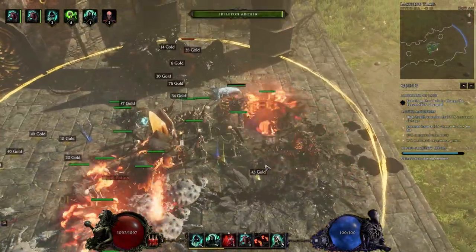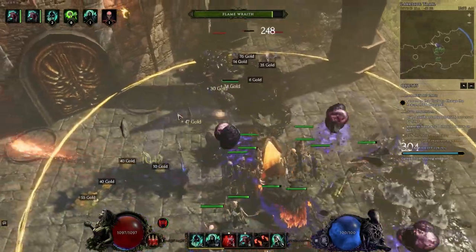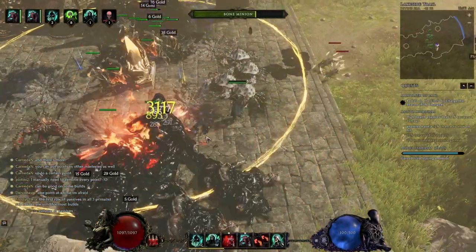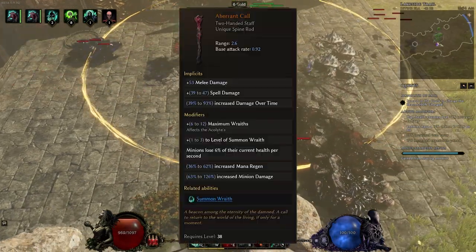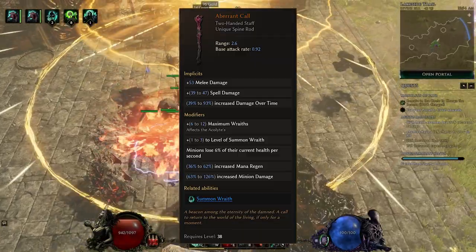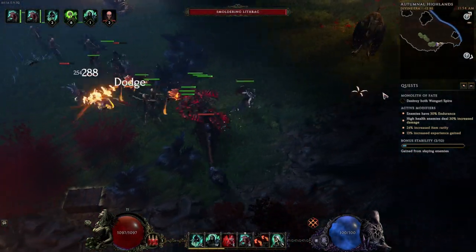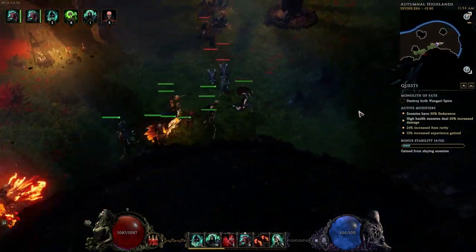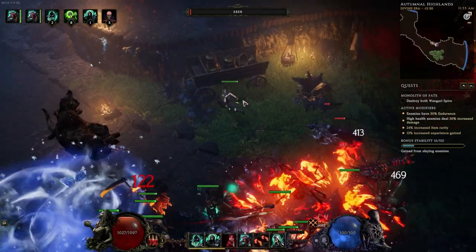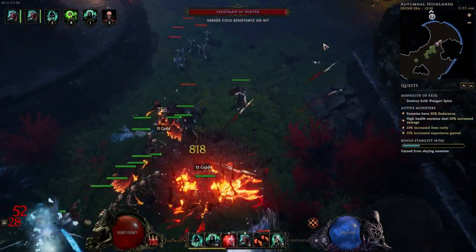If your damage feels low, that's a point where you could swap out transplant for volatile zombies. You could also, if you want a more active playstyle but want to keep transplant, swap out of twin spirits on summon wraith and use the Aberrant Call two-handed unique staff instead of a wand and shield. That lets you spawn up to 12 additional wraiths, and you could take nodes in the wraith tree for increased max wraiths. Then wraith becomes the ability you spam — just summon as many wraiths as your mana pool allows and they go out and kill things until they die.